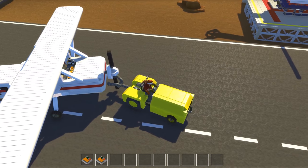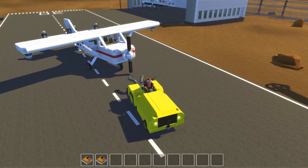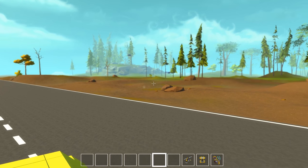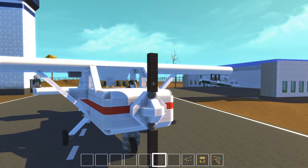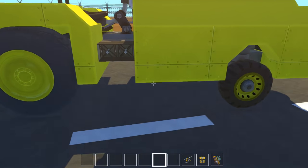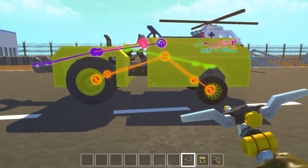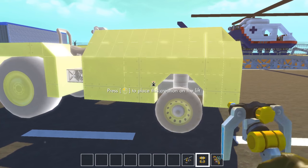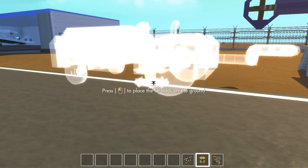I'll probably still stick it on the Steam Workshop, that way if you want to build your own airport — because I know a lot of people are complaining that they cannot run this world — I'll stick all these vehicles on there. Anyways, let's go ahead and get this off the runway and clear it out for the main attraction: the Cessna.